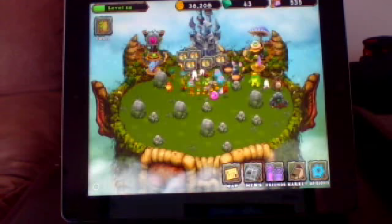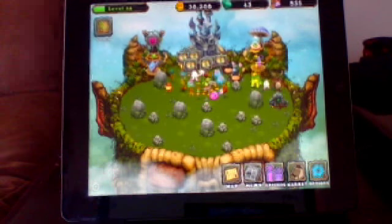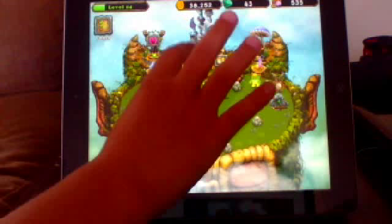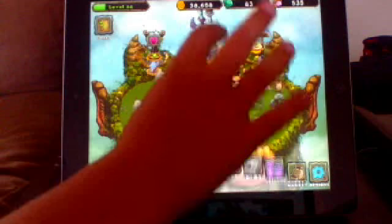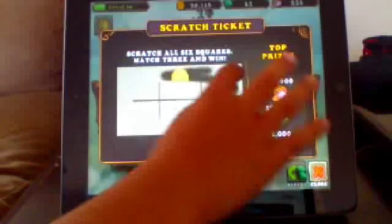So you just go to close, and after that — let me remember — you go to the castle, let me collect my money. Go to your castle, tap scratch, and you get to redo it.